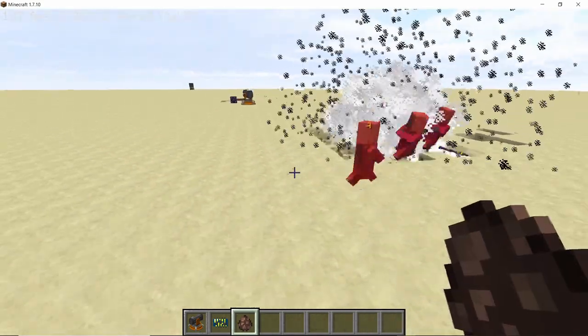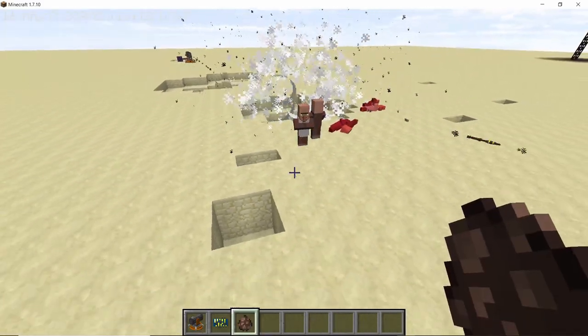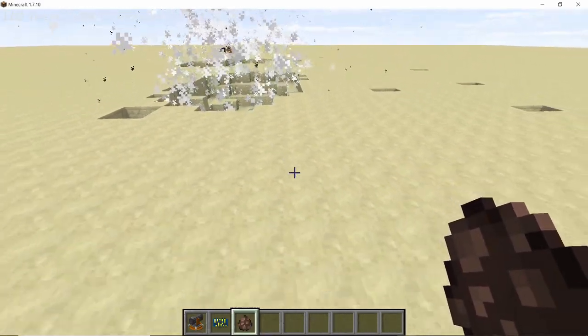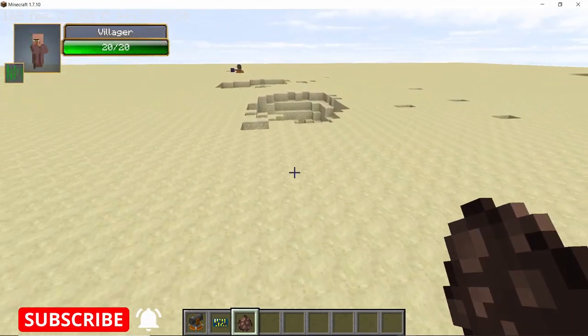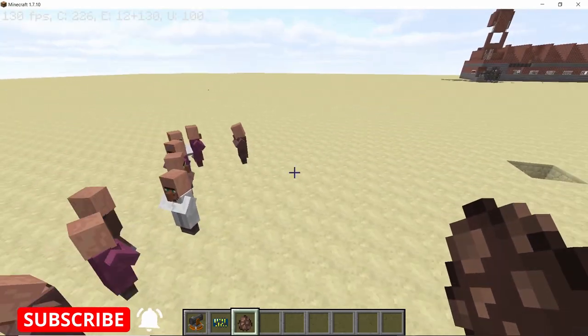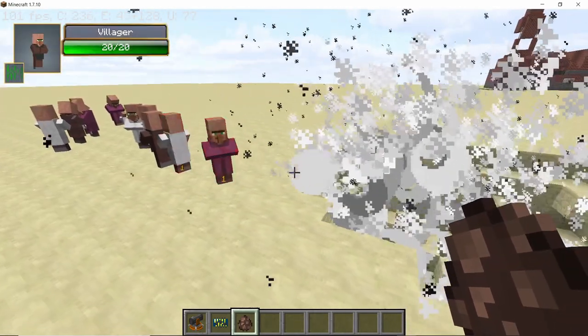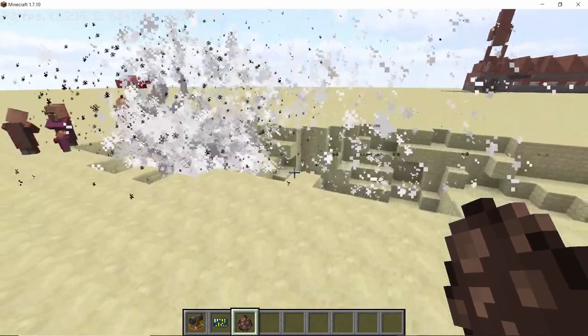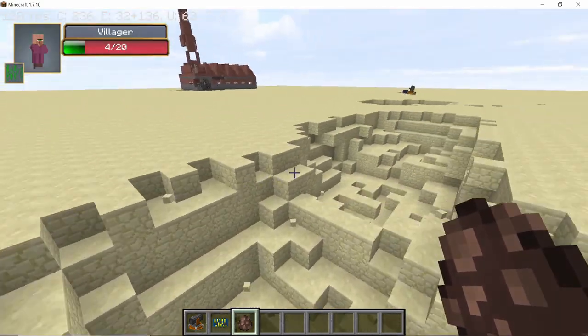Now with some volunteers spawned in, this turret deals a lot of damage but doesn't have a lot of range, so it's good for protecting your base against high-armor mobs.